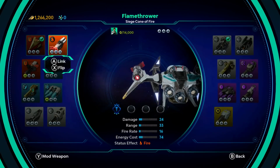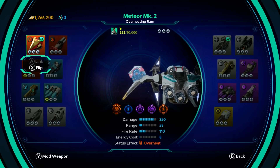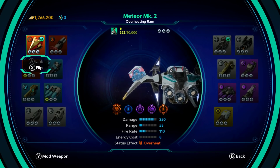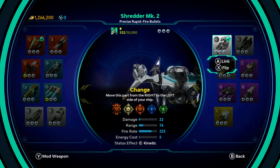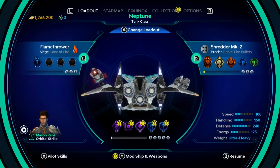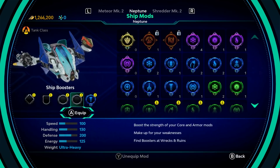We should probably actually switch this thing out for the flamethrower. Maybe. It's not going to level too slowly. At the same time, I should probably do the flamethrower. You know what, let's go back to this for a second. I'm just going to unequip a lot of these mods. We'll level up the ram.